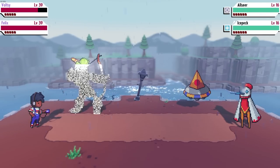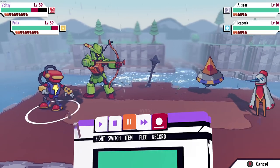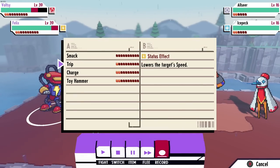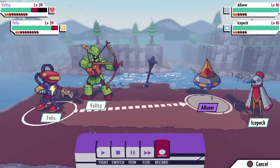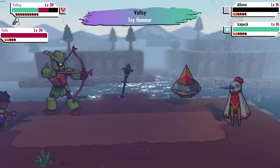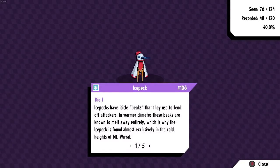Wait, is that another new monster? Oh — Ice Peck! We'll catch this. I think I said a couple episodes ago I wished there was a way to see if you actually need the monster. Now we've got the quest to collect as many as we can, we've got a little mark saying we haven't got it, which is good. I'm going for an Ice Tape — I'm pretty sure I'll one-shot the all-seer. Got it at about 46%, not bad! Ice Pecks have icicle beaks that they use to fend off attackers. In normal climates these beaks are known to melt away entirely, which is why the Ice Peck is found almost exclusively in the cold heights of Mount Wirral.